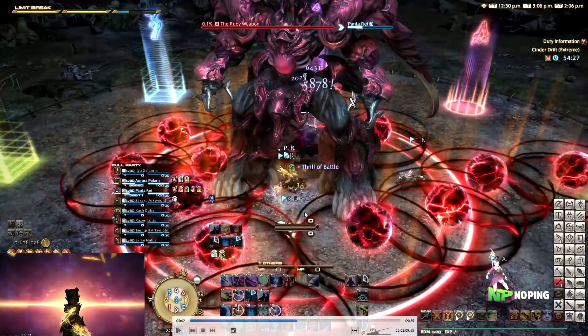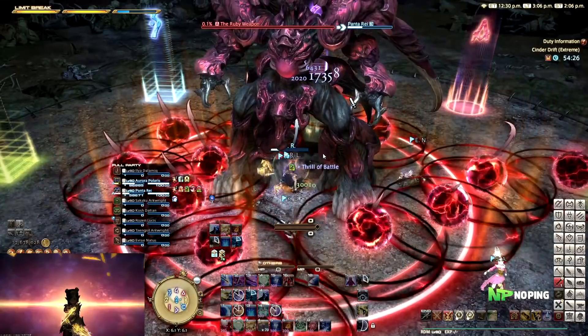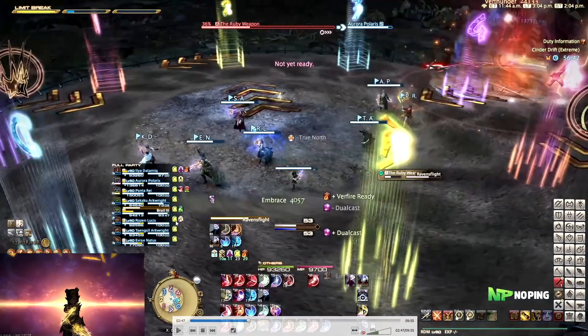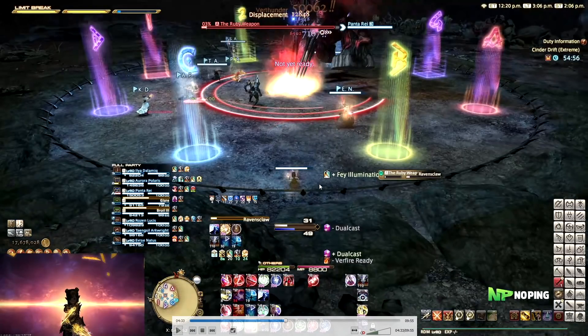Just wait for the orbs to disappear and he does another Ruby Ray. We pushed him to 0.1% so he technically dies and goes into the next phase, so you won't see the next set of mechanics. Basically, if you do not push him down at this point, he's going to do another Ruby Ray — wait for all the orbs to disappear to dodge it. After that he does the reverse of this mechanic where dashing through the arena: instead of the middle being safe with edges liquefied, the edges will be safe and the middle will be liquefied.